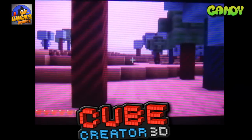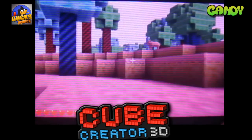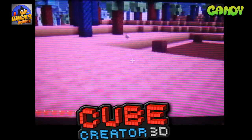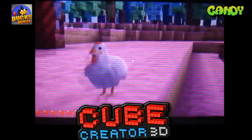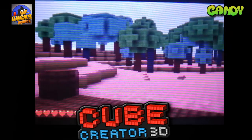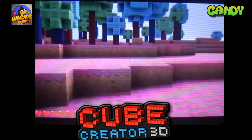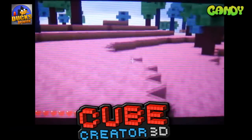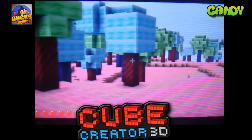So this texture pack is called Candy, and as you can see it looks like cotton candy in the trees. Oh cool, a chicken! I wish it did change the mobs' look too — it would've been cool to see different kinds of chickens and cybernetic bears. This looks kind of crazy. I do apologize for it being an empty bare world; this update just came out and I haven't had time to build it up too much, but I wanted to show you guys the texture pack.